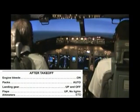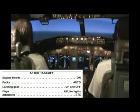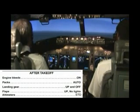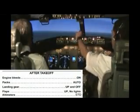Engine start switches off — after takeoff checklist. Engine bleeds — on. PAX — auto, off. Landing gear — up and off. Flaps — up. Altimeters — 1013. After takeoff checklist — complete.